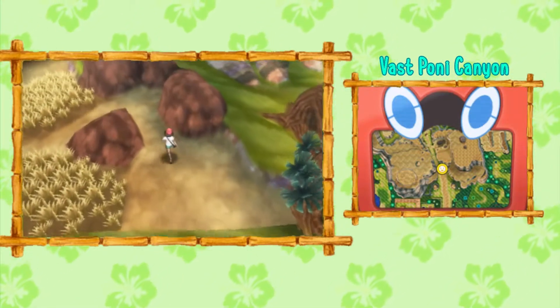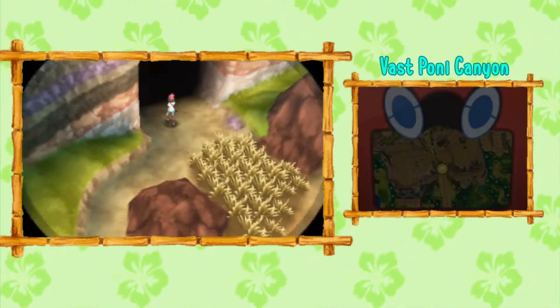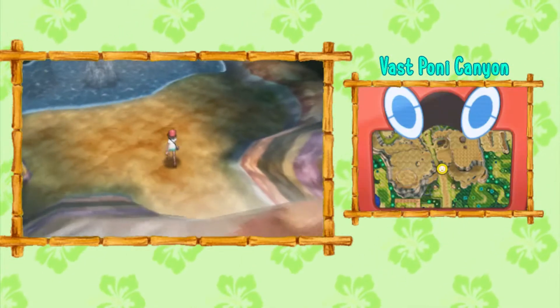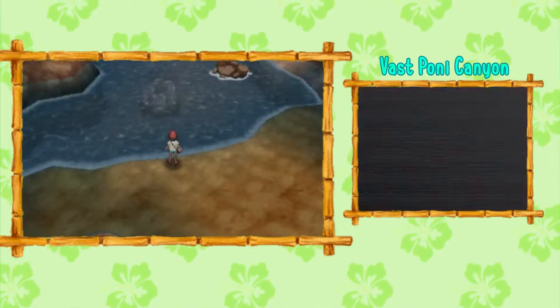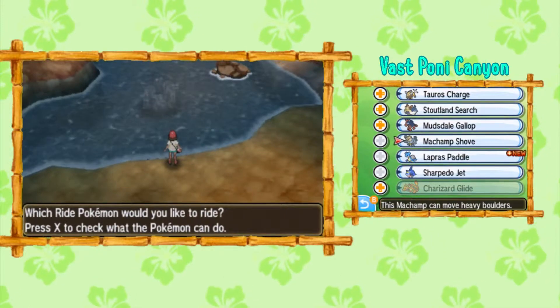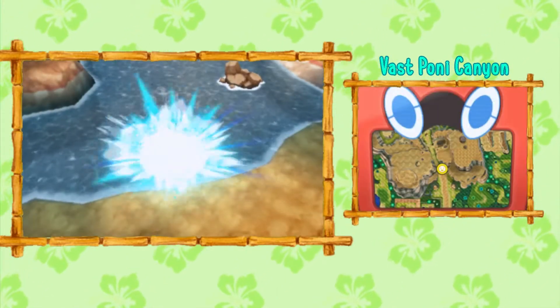This is not a very complicated little area. You can walk through the grass or walk around the grass if you need to. If you come over here you're going to notice some water. You can use Lapras, but I recommend using Sharpedo because there are going to be some rocks in the way — though with Lapras you can still get around.